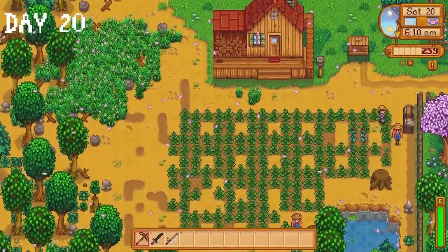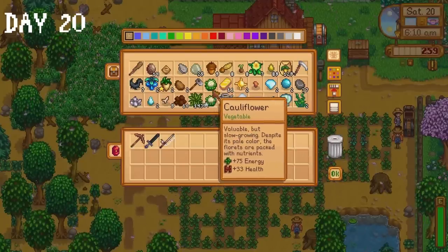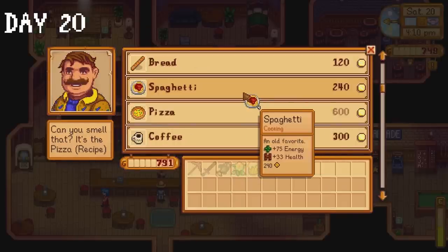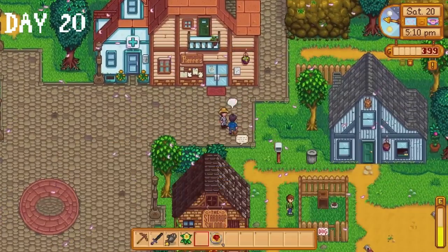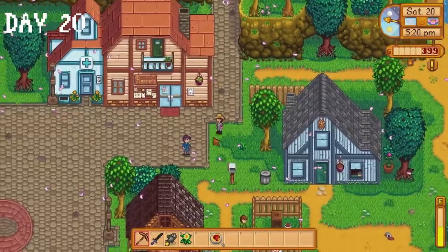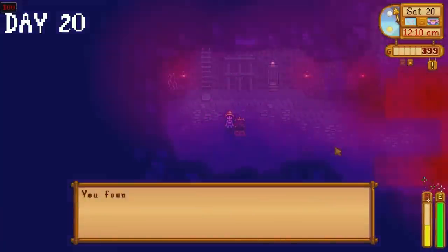Our strawberries still haven't fully grown on day 20, so that was a bit of a mild annoyance. I grab some diamonds from my chest in the mines and sell them to Clint, then buy four spaghettis and a beer in the saloon. I give the beer to Shane as a birthday present, who thanks me by saying 'why are you bothering me? I want to be alone.' Bit rude. We make it down to floor 100 of the mines where we receive a star drop.